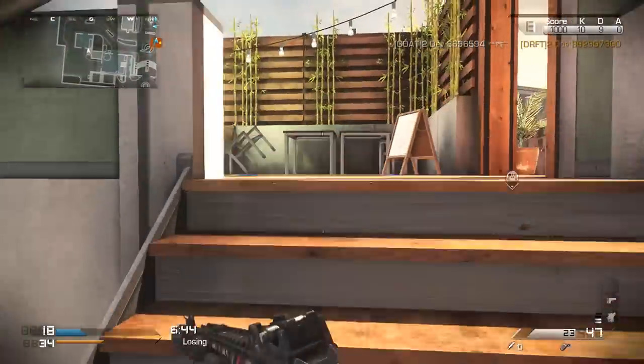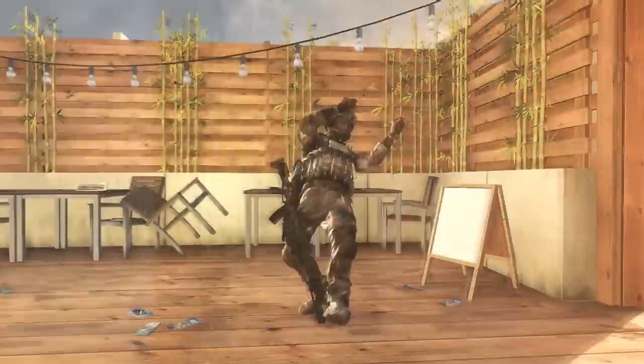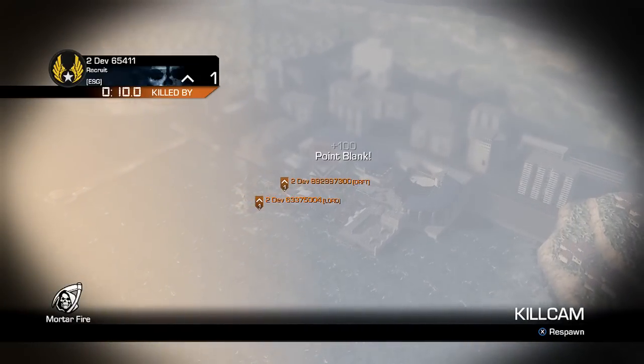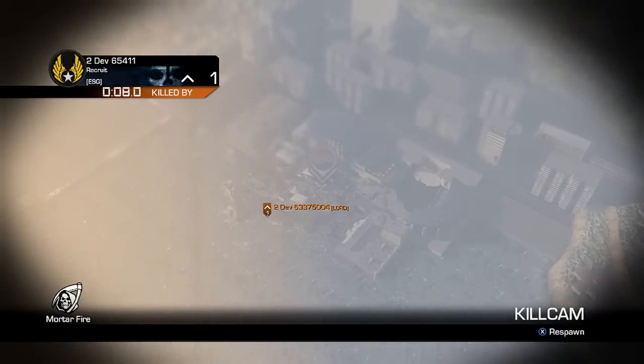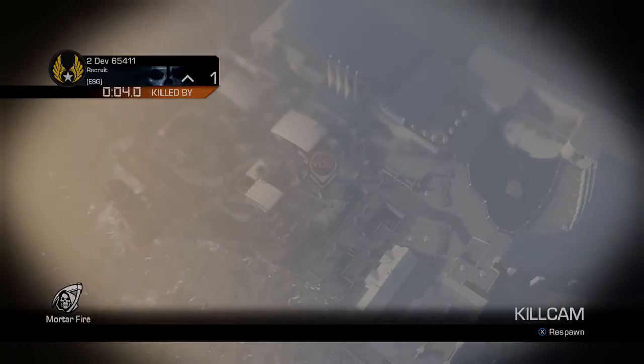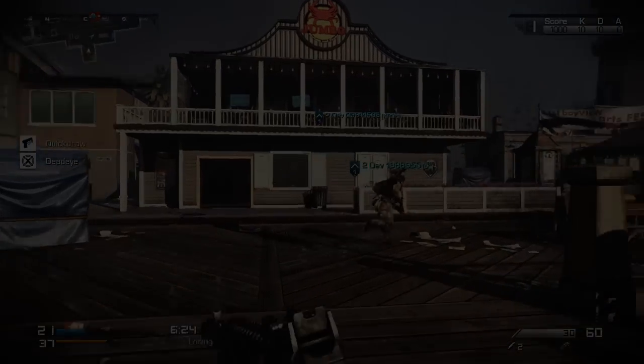There's always on some maps a cam that does specific things. This one — you see those boats in the distance — they launch mortars in the air, which is kind of insane. This killcam is taking forever. The arc on this went so far up, and then it just rained down on little old me. How unfortunate, guys.